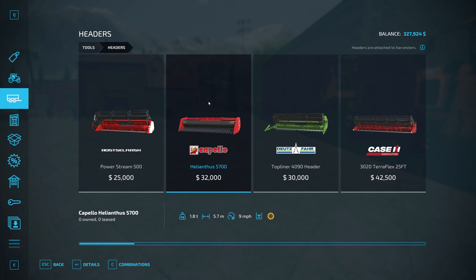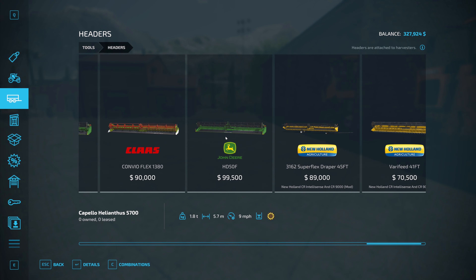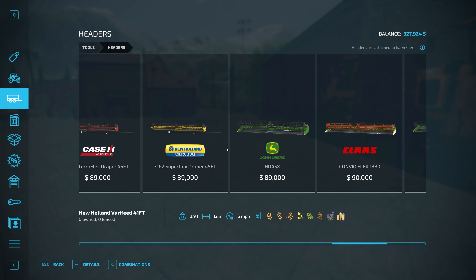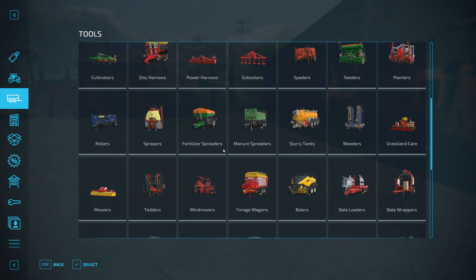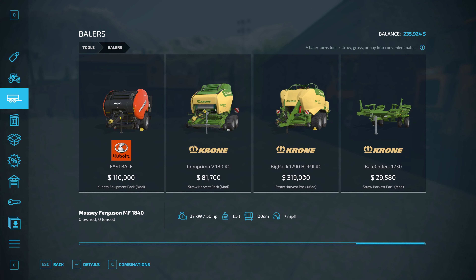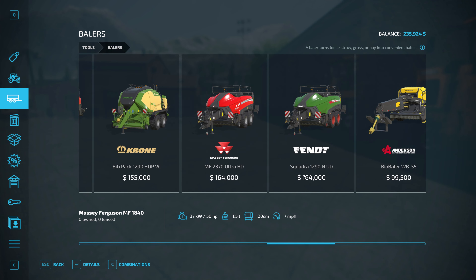What I want to do is buy the equipment we know we're going to need so we have it and don't get caught short on money. It's a sunflower header — it's 92,000. We got ourselves a sunflower header. For a baler I don't really have any modded ones but we do have the Straw Harvest Pack, so I do like a square baler. We're basically just going to be doing straw with it.